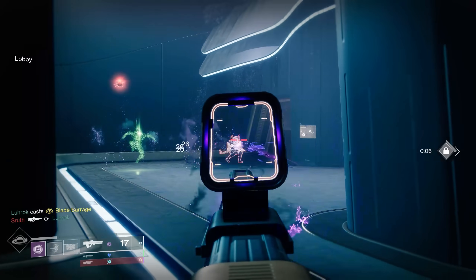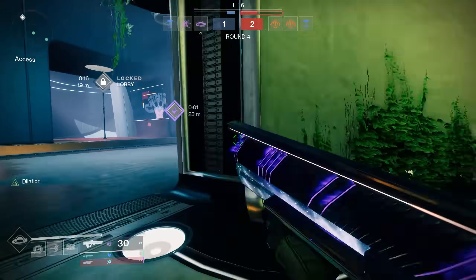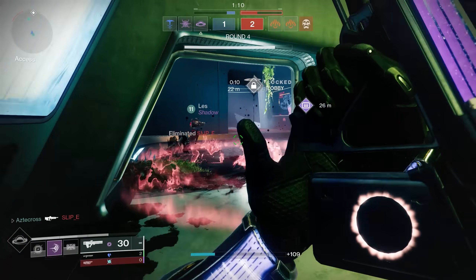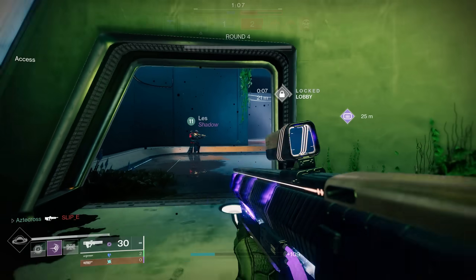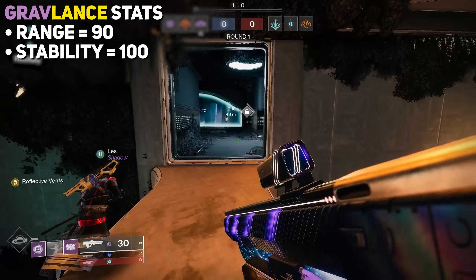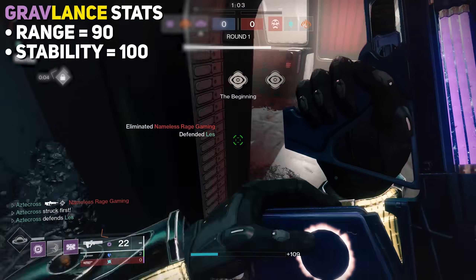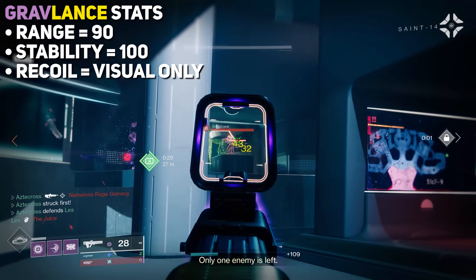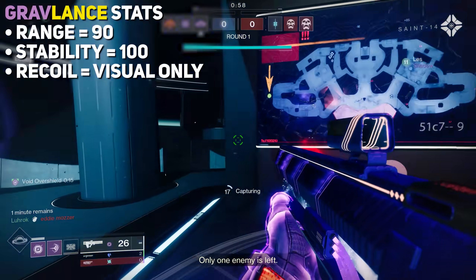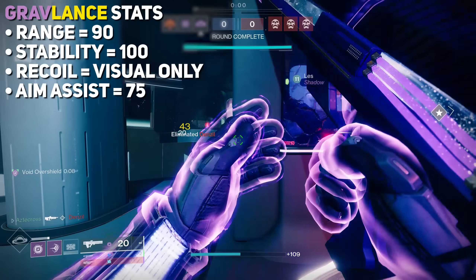The most obvious place to start is with Revision Zero, whose two-burst firing mode was actually a beta test for how to improve Graviton Lance's performance. Revision Zero's crucible performance is lackluster, to say the least. If the answer doesn't lie in the two-burst fire or time-to-kill, we should examine Graviton's traits themselves. Let's start with that 90 range and 100 stability. It is not often that Bungie just goes all out and slaps on arguably some of the best stats in the game on a single weapon. The second shot does kick like a mule, but only visually — it's as straight as an arrow. Every time your reticle is on point, there's hardly any deviation, which is why Graviton Lance has been compared to a scout rifle. You also have 75 aim assist, which is definitely beneficial.